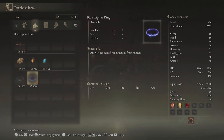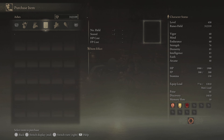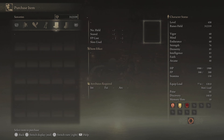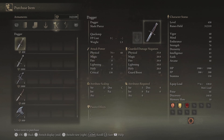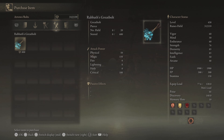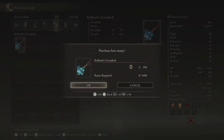Not seeing anything really new. Sanctuary Stone — really? No real weapons. We got Rabath's Great Bolt, that's what we get out of them. We'll grab 20 of them.